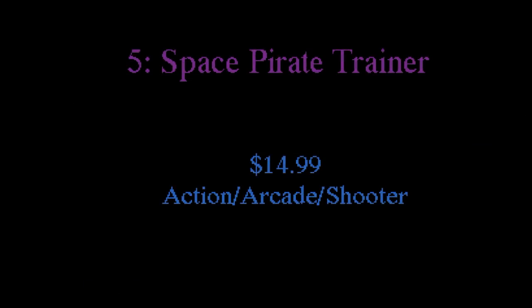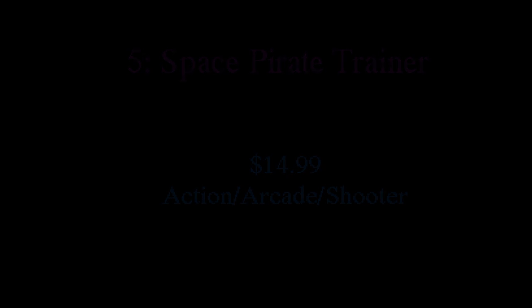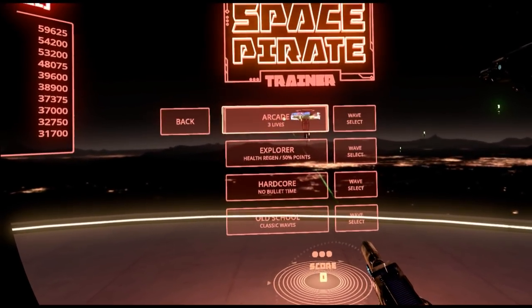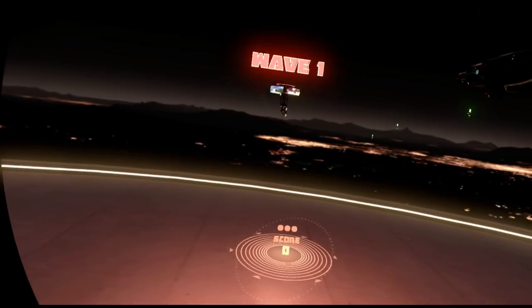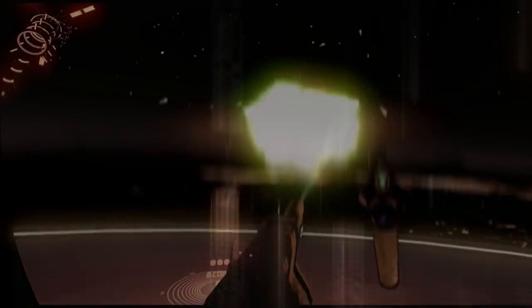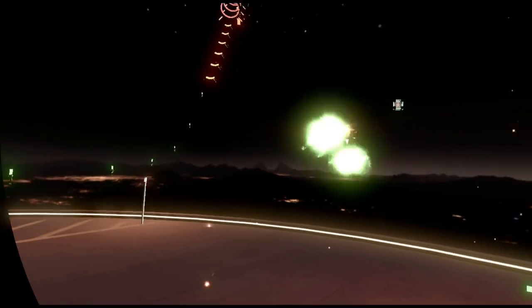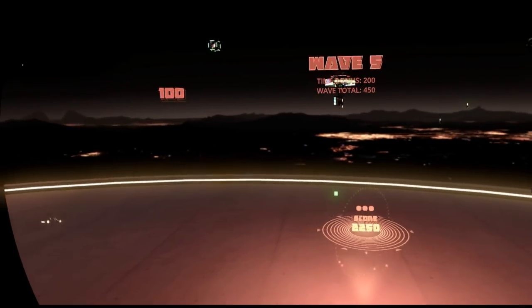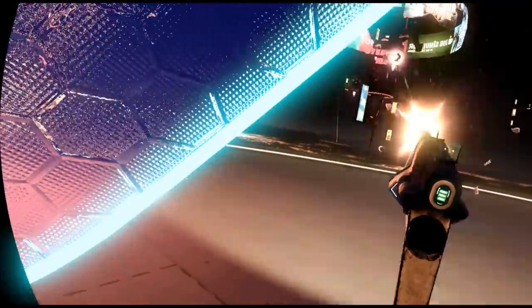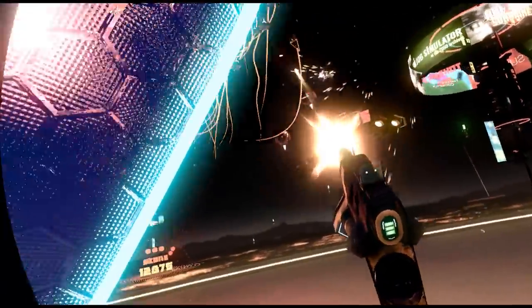Number 5: Space Pirate Trainer. Space Pirate Trainer is $14.99 in the Oculus store and is an action, arcade, and shooter. It's a wave shooting game where you'll fend off endless waves of droids with every weapon and gadget you can get your hands on. Be careful though — these droids shoot back and you can't just use your shield while you play. Tack on some pretty cool graphics and a soundtrack you'll love, and this game has all you can ask for as a wave shooter.